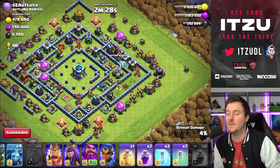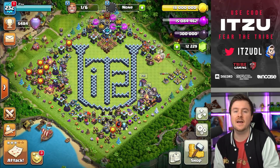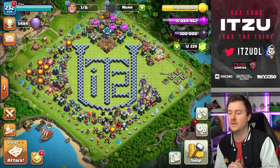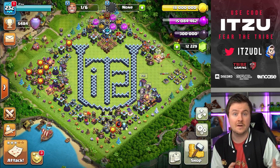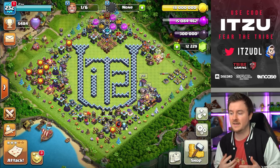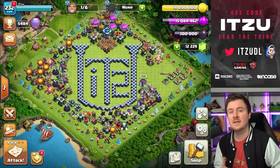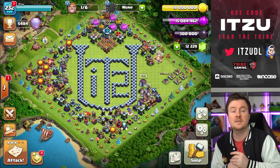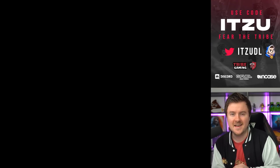If you want to see more attacks like this, make sure to watch me live on Twitch. The attack strategy is great and really strong. I hope you guys can try it out. If you love Dragons and the new Super Wizards, it's just crazy - especially if you have problems against the ground expo meta, which works great with this strategy. And if you're having trouble facing Super Mini Clan Castles, this is another great solution. I hope you enjoyed the video - see you tomorrow for the next one!